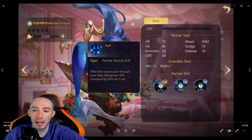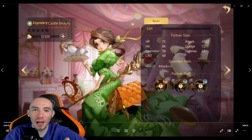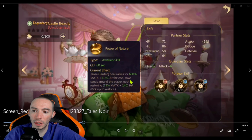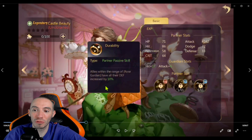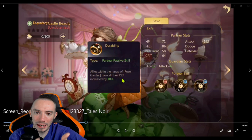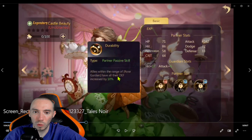Her other passive ability lets her slow enemies by 45% for three seconds. Next up for S-tier we have another amazing healer — Legendary Castle Beauty. She does a ridiculous amount of healing, has one awakening skill, an active skill, and a passive skill. Her passive skill gives allies within the range of Rose Garden a 10% defense increase. So you're getting healing and defense — really good support.